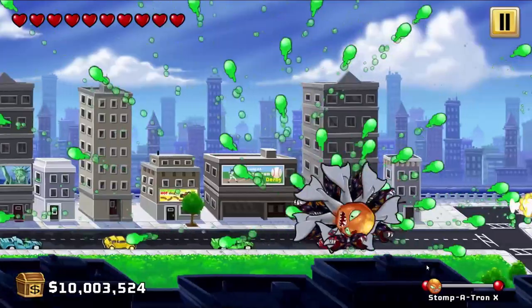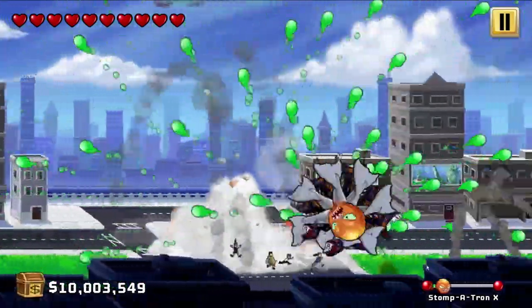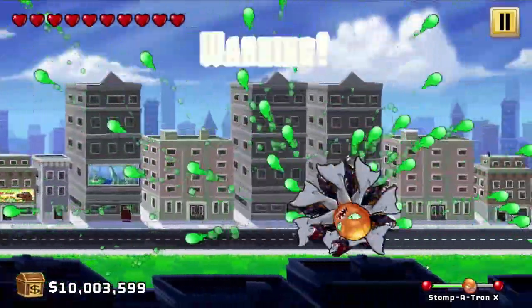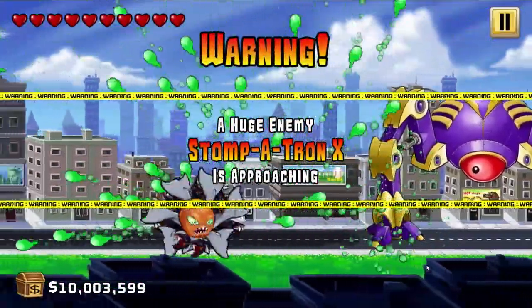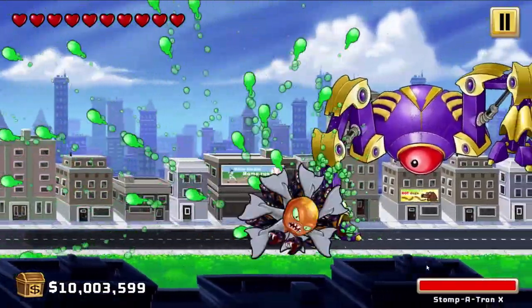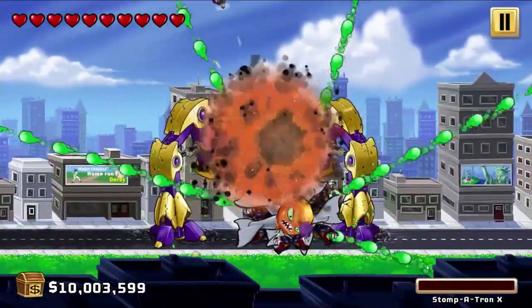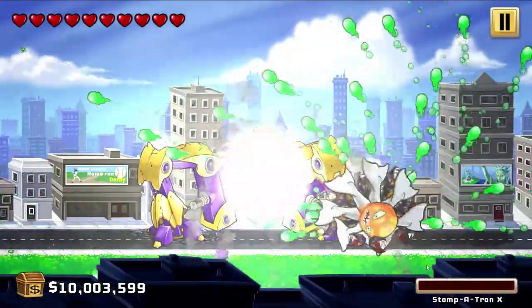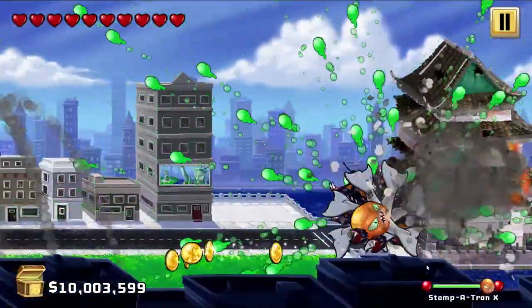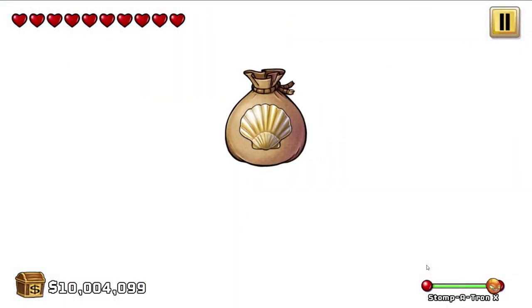Let's take out Stumpotron X. We'll sprint all the way to the finish and smash him down — he does not stand a chance against us at all. Here he is already. We're going to get under him and smash him. Look at that — see ya buddy, see ya later alligator. Wow, that's the quickest I've taken down the Stumpotron. He's always hard to kill, you always have to go under him, but we just smashed him. That was awesome.